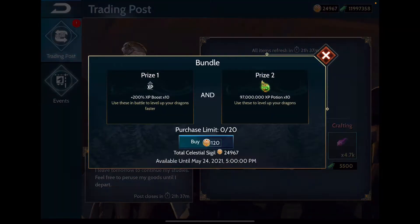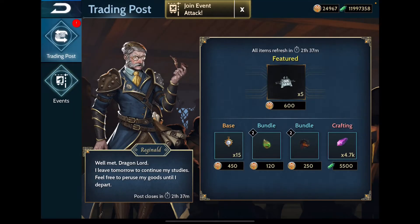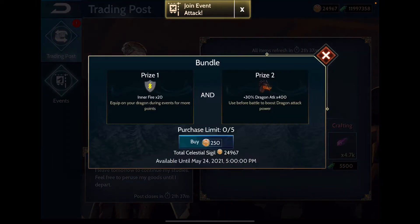The XP boosts and XP potions are a waste of sigils. You can just run Invader — if you have the time to do it, you don't really need any of these. It just means doing a couple extra runs, and Invader will give you more than enough experience.